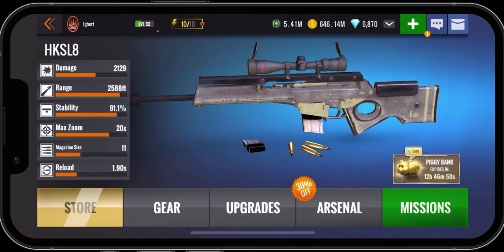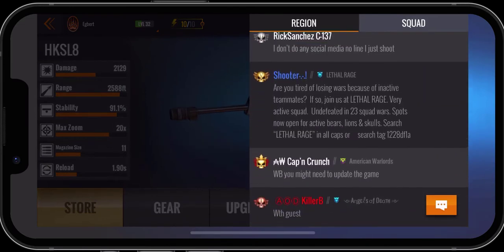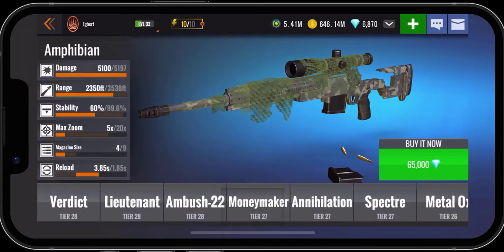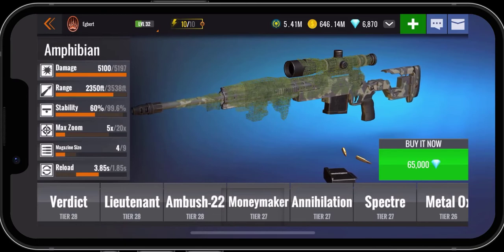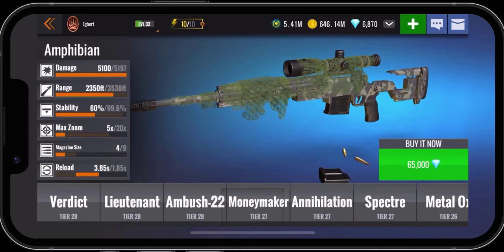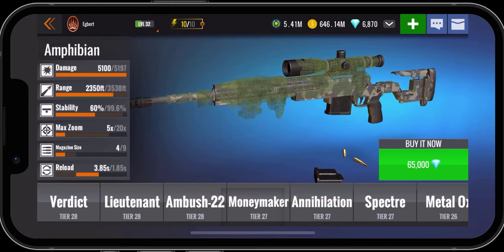Let's go back into chat and find someone who has it. We'll tap on more info and take a closer look at this particular weapon. It's got a magazine size of 9 and reloads in 1.85 seconds. The thing you can't tell right now by looking at it, but once you start upgrading, is that the max zoom is 25x. So once you have it fully upgraded, it'll be 25x forward slash 20x instead of 5x forward slash 20x. And that's pretty cool.